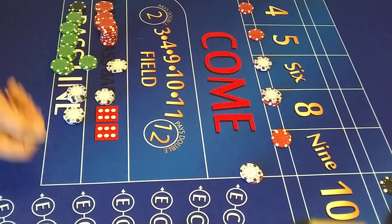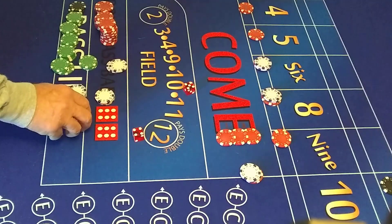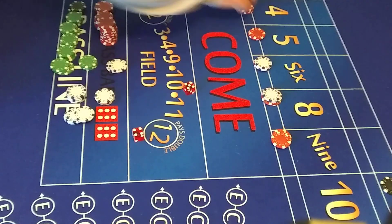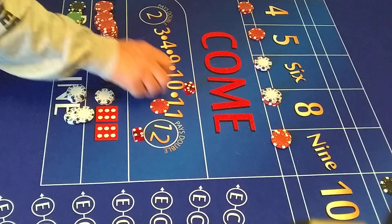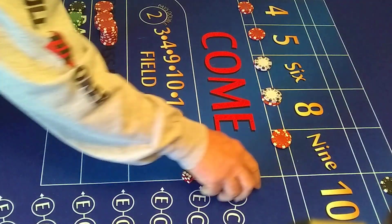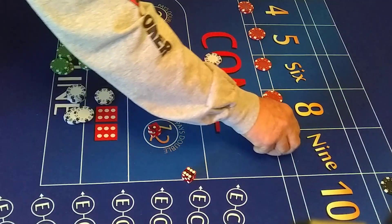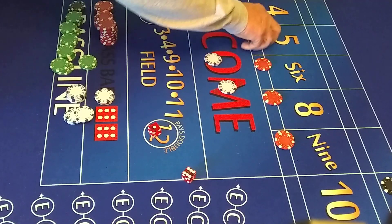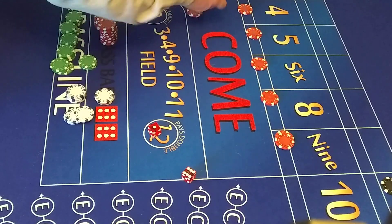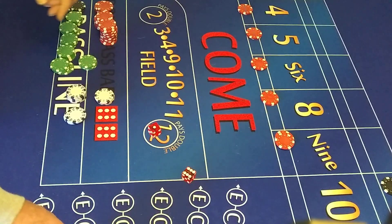Put $7 on the easy 10, hop that, and we'll go again. Roll: 9 — nice. I'll do 15 for 1. We lose the hop. Let's go up, up, up. I hope we get a few more rolls. 7 out — too bad, that's the way it goes. We lose our hop. This pays the no-10. This goes to the bank. And we do the VIG on the 10.